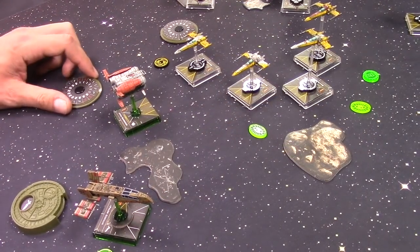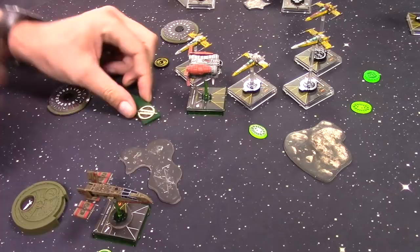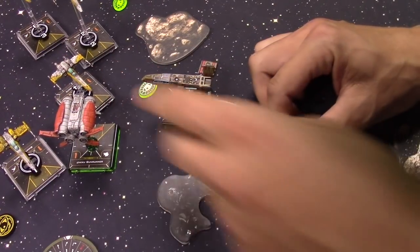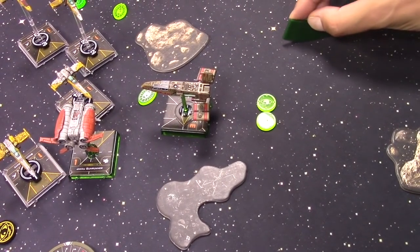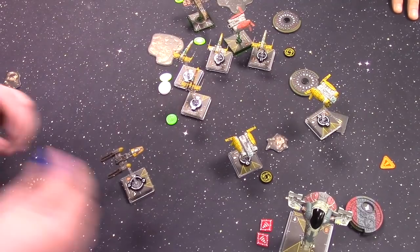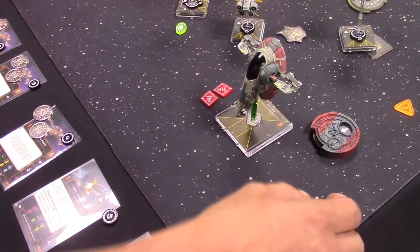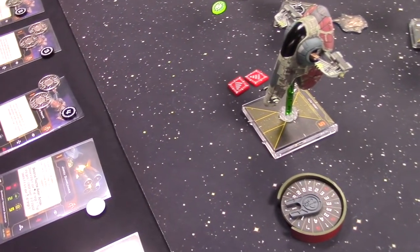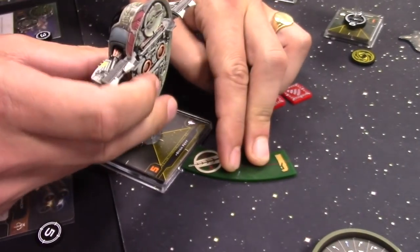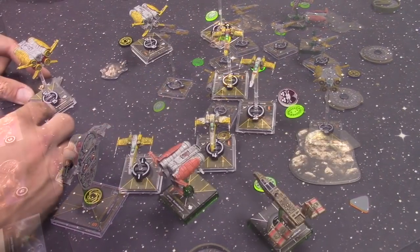The second Quad Jumper does a one bank but bumps — no action. The HWK does a hard two in to target lock ship 2. Drea slowly moves forward staying safe and takes a focus token. Boba does a one bank left and then boosts — and he's off the board! Well played Colm — you lizard!